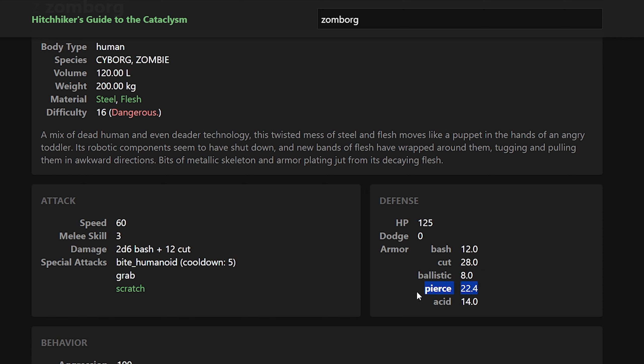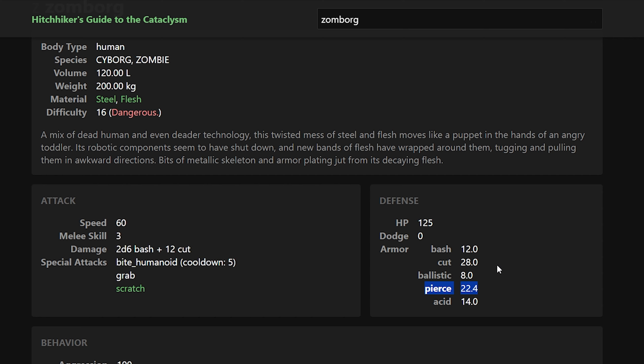So it looks like they do 2d6 bash damage, plus 12 cut which is actually pretty insane. That extra 12 damage is very significant at this stage of the game. They have a bite attack, a grab attack, a scratch attack, and then 125 HP and enormous armor for a vanilla creature - obviously because they have metal skeletons and things like that. And based on that armor and damage alone, I don't think we're gonna fight these guys. Remember we're using the Dory spear at the moment, which means we deal primarily pierce damage, and armored creatures tend to be pretty beefed up against piercing damage. Piercing weapons do have some benefit - I think it's on a critical hit you get 4x armor penetration, but it's something like that.